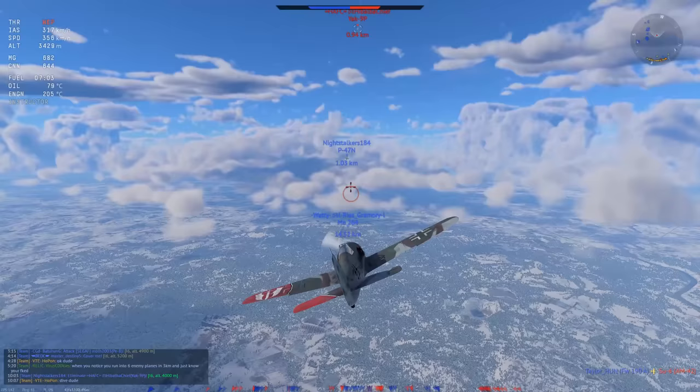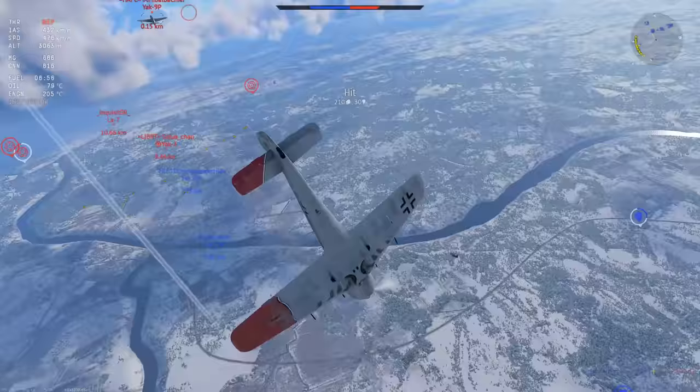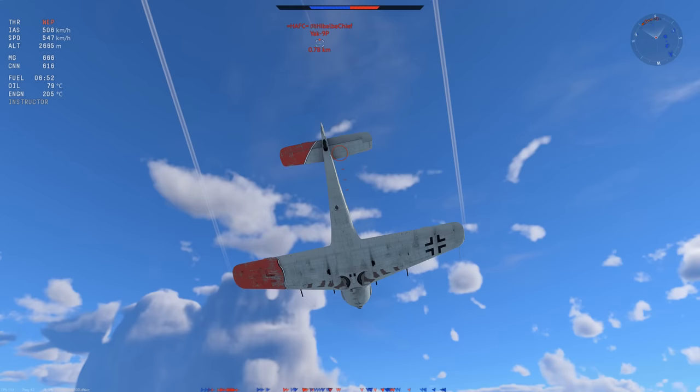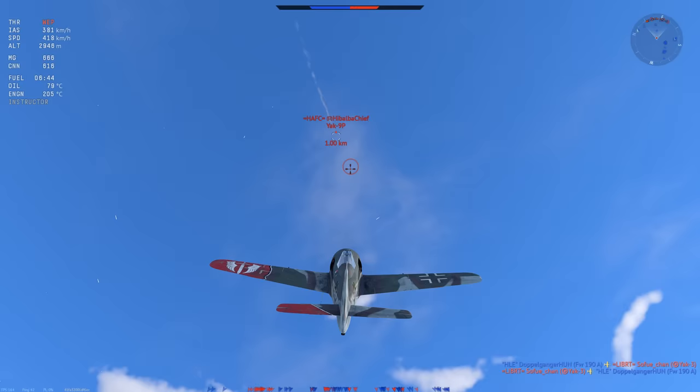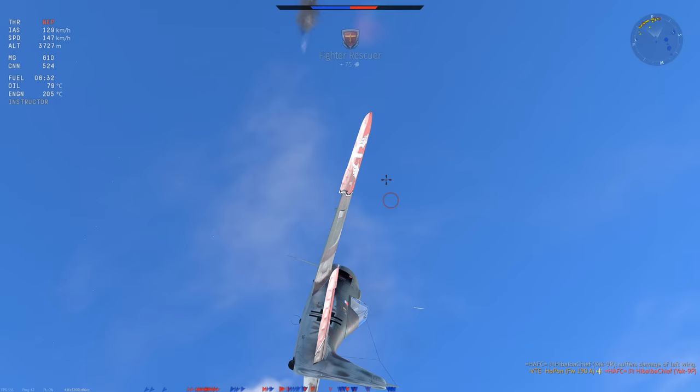Here we have a Yak-9P that's on the six of a P-47N. They've been at high altitude for a bit — I told him to dive, he did so, bringing the Yak-9P closer to my energy state. The P-47 dives out and leaves the area. I just pitch up after the Yak-9 because he's climbing too steeply. It looks like I'm going to catch him — of course he's higher than us, so I want to be careful — but if you're going to give me a full profile shot like that, I will gladly take it. Yak-9P goes down and we dive back to the deck to see if we can engage anyone else.